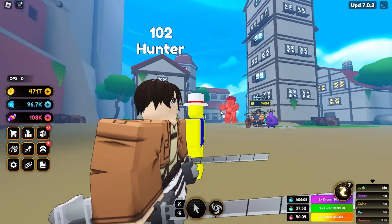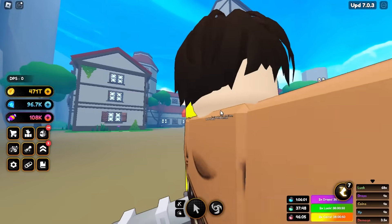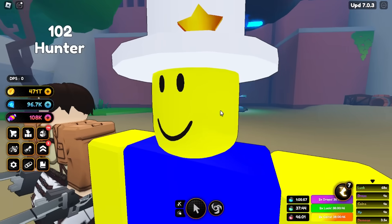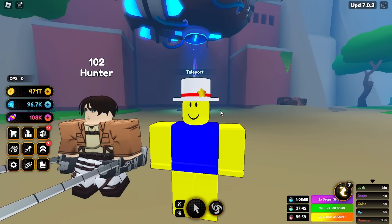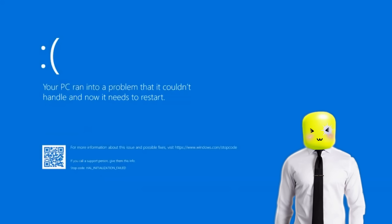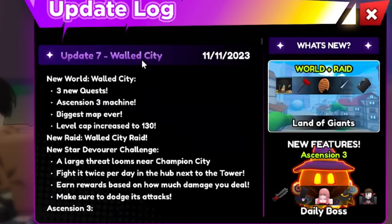We have our boy helping us out today — we got Aaron Jaeger, the newest mythical you guys can get now. Unfortunately I don't have the newest cosmic yet because when I opened up the capsule I got Makima, but that's okay, we're still checking out Update 7 today.